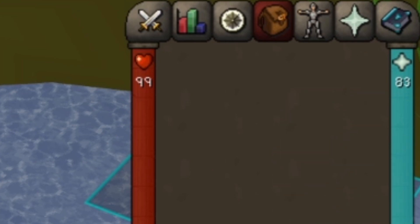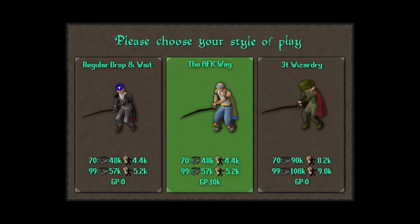This is also an opportunity to practice gear switches. Once your fishing level gets a bit higher, you'll be dropping a lot of fish just to keep up.